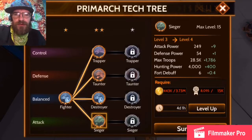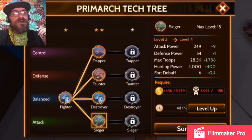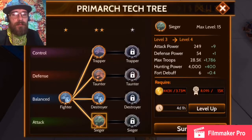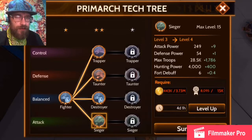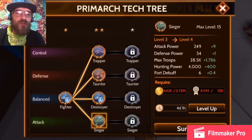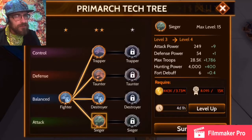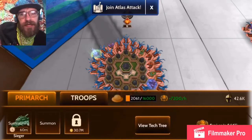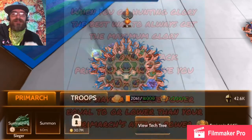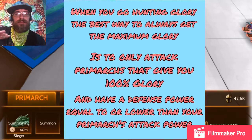The Sieger is known as your attack category and has the highest attack power in the game per level. It is very effective against the Trapper, the Taunter, and the Destroyer. It's not really effective against another Sieger because the defense powers are so low — when your attack power is so far over your opponent's defense power, it triggers a modifier that causes you to kill fewer troops, so you don't get max glory. So with the Sieger, you definitely want to stick to the other three Primarchs and not attack other Siegers. Another big thing about the Sieger: whenever it's at a castle, it weakens the troops at that castle, making it great when you're going in for castle raids.